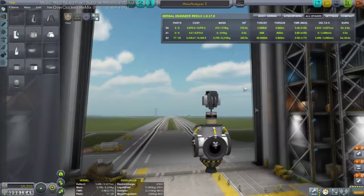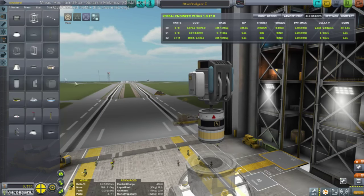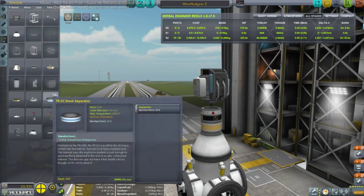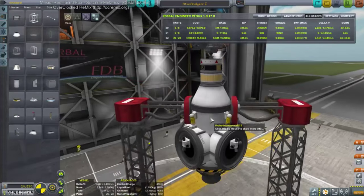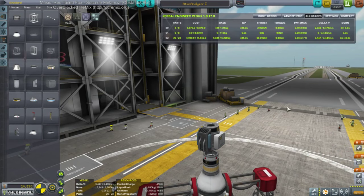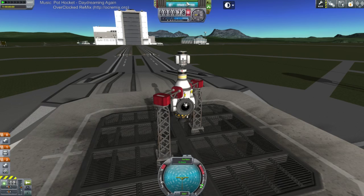We're going to have to figure out how to do this without the fairing. We can just do it on the pad — atmospheric scan on the pad. Let's add a launch clamp for safety, even if the launch clamps are partially buggy. Okay, here we are. Atmospheric scan — I guess we just keep data and recover vessel.